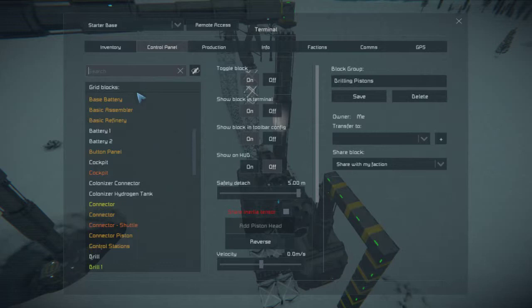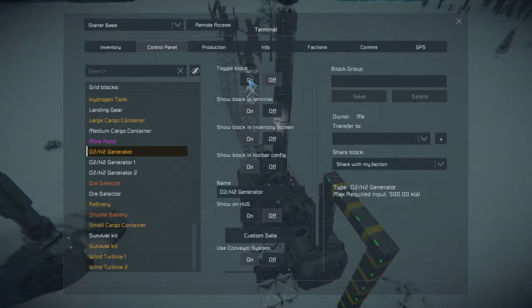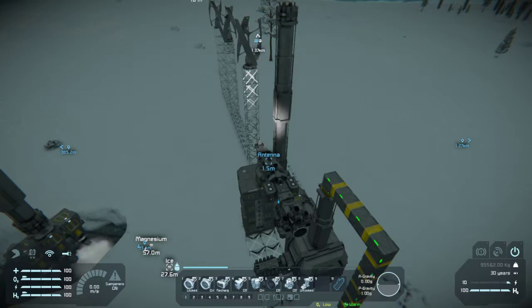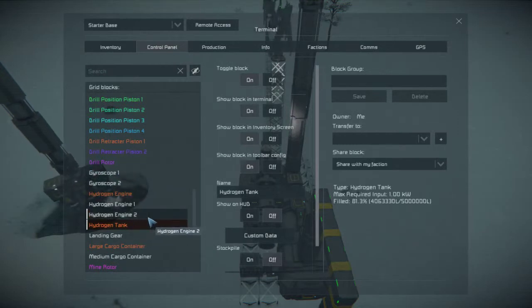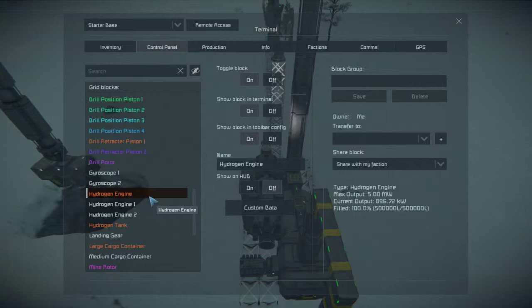I actually turned this off so that it wouldn't try to pull the ice out of our colonizer's cargo. That does mean we're going to have a little bit of surplus ice in the base and not quite as much hydrogen as we could have. You'll notice our hydrogen tank is not entirely full for the base - we've only got three lights on there - but that's all right, that's still quite a bit. It's 81.3 percent. We are using that to refill our own hydrogen tank on the colonizer, and we've got our hydrogen engine here which is occasionally being used to kick up our power production when needed.